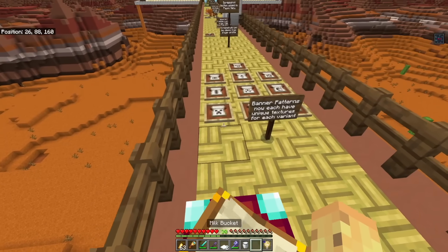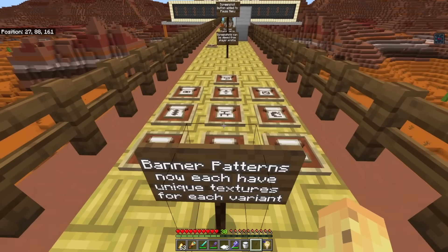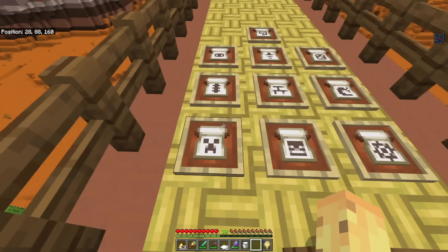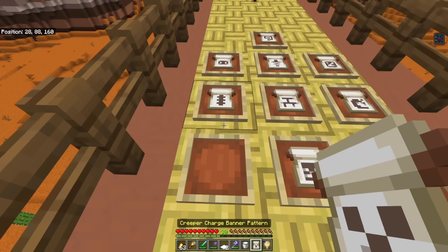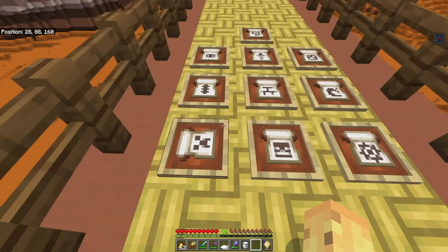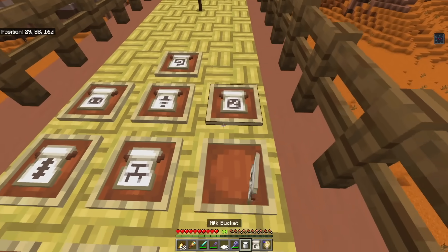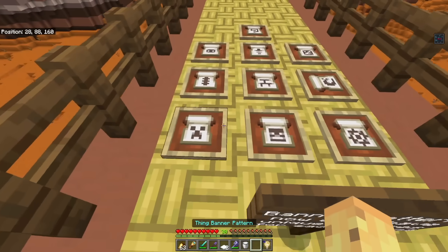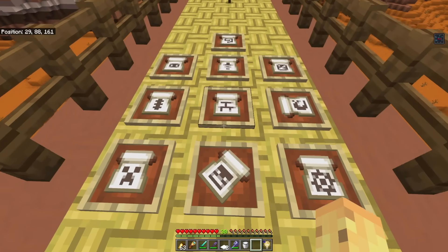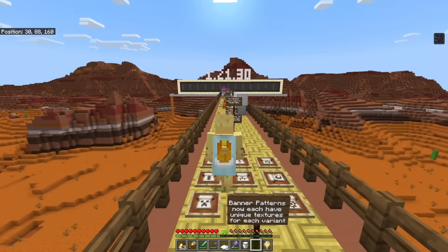Banner patterns now each have unique textures for each variant. This is such a game changer because if you've ever tried to use them before it was disastrous. Now you can actually see — this is the creeper charge banner pattern, named correctly, with the right rarity, and importantly you can see which banner pattern it is just by looking at it. The thing banner pattern is in the blue rare category, and so is the wither skull one. It's one of those no-brainer quality-of-life changes.